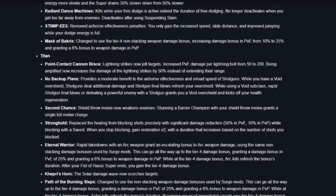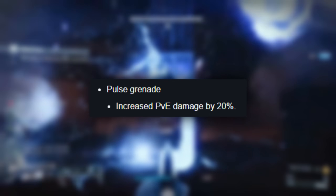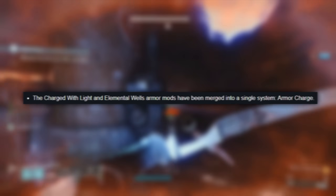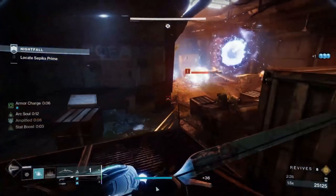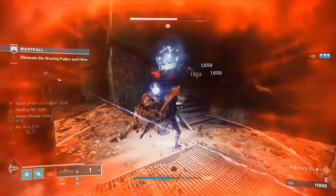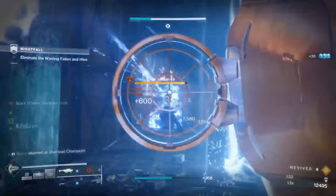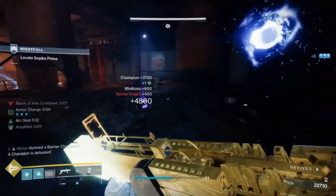Stormcaller received some major buffs with the release of Lightfall: first, a 20% damage boost to Pulse Grenades; second, the removal of Elemental Wells; and third, the nerf to Storm Grenades. Elemental Wells used to fuel ability regen on grenade final blows, with Storm Grenades dominating the meta due to their high damage output. We now rely on Ionic Traces to cycle our abilities, and nothing creates them better than Pulse Grenades on an Arc Warlock.